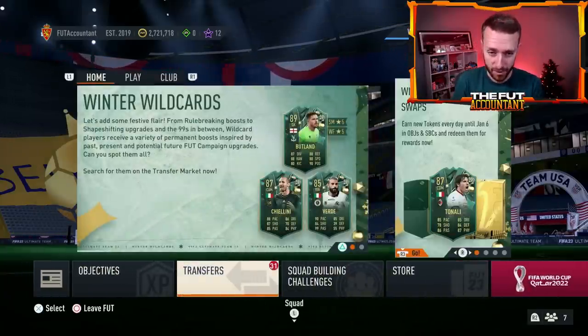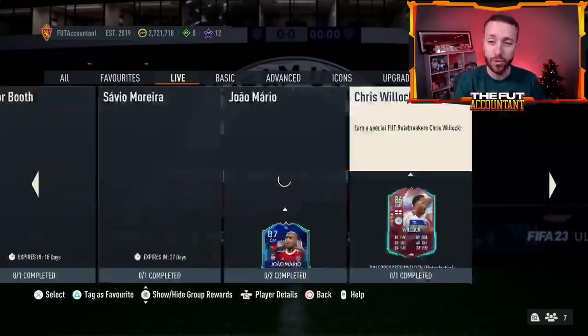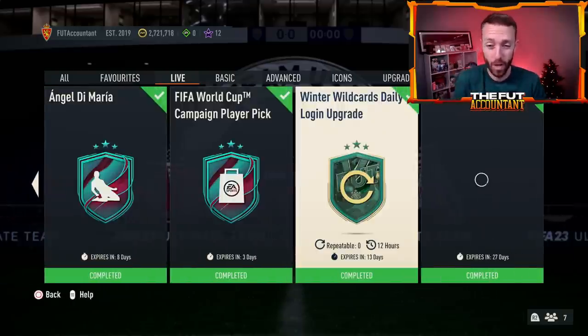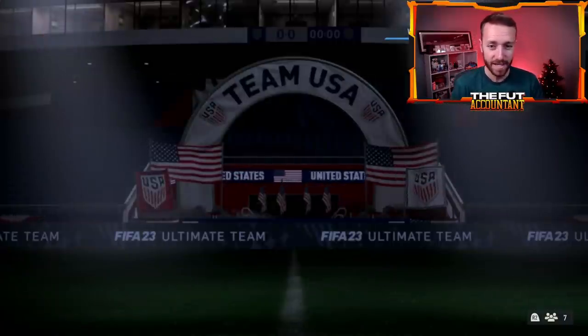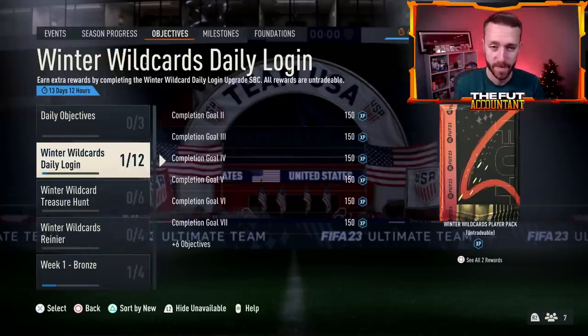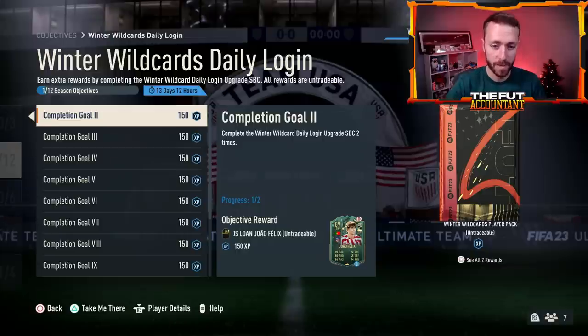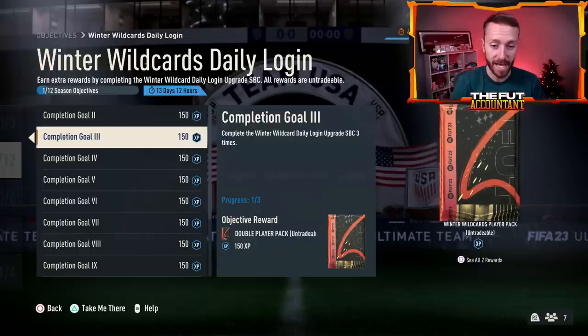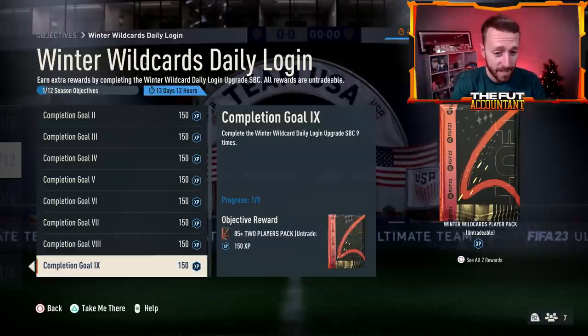Now let's talk about that SBC and fodder a little bit more. The place you need to go every single day — do not forget to do this — is the Winter Wild Cards daily login upgrade. Basically, you do this for 12 days in a row; one Bronze player is all you have to turn in. Every single day you get something else: today we all get a Joao Felix loan card. Tomorrow, an 83-plus double player pack. Monday, an 80 times 5. You get an Icon Ronaldinho, an 84 times 5, a 50k pack, a Conte on loan, an 85 double, an 81 times 11, R9 on a loan, 83 times 10, a draft token pack, and at the very end, a guaranteed Winter Wild Cards player pack.